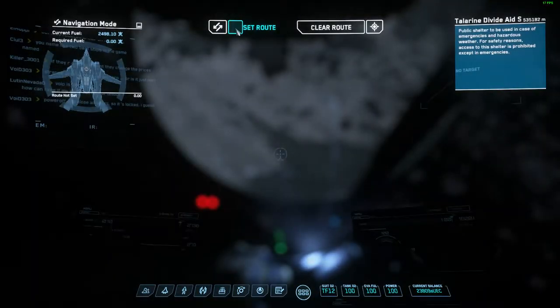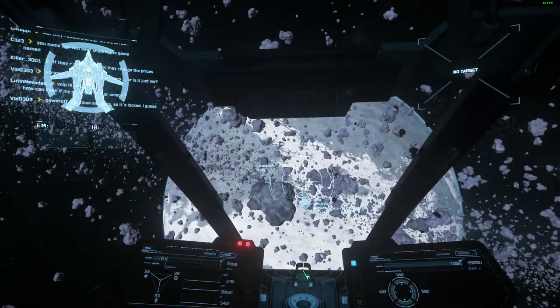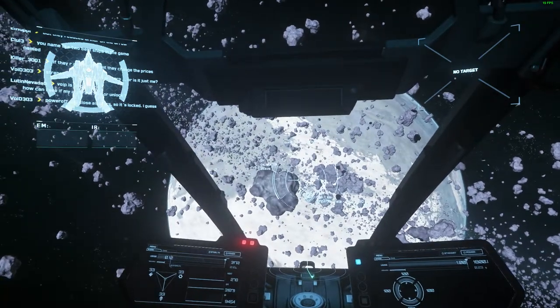Every month we have a ship giveaway. For July, it's for an 890 Jump, a mighty luxury ship. To be in for a chance of winning that, just be subscribed to my channel and comment on any of my videos this month. More details down below.